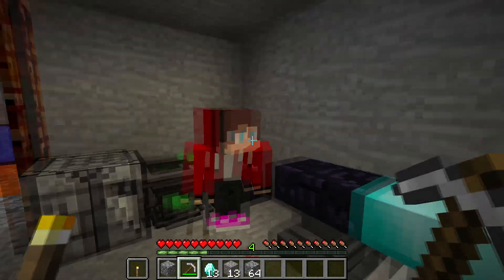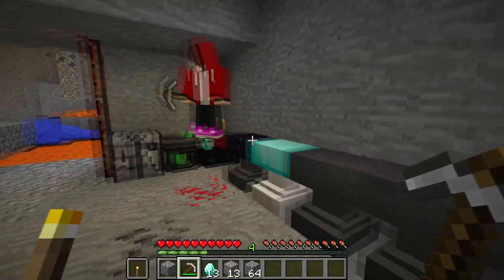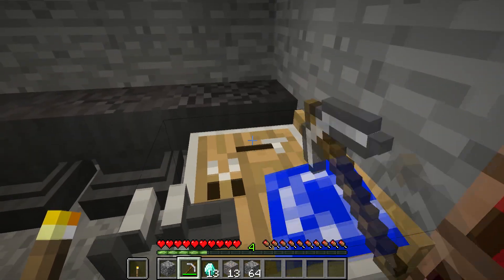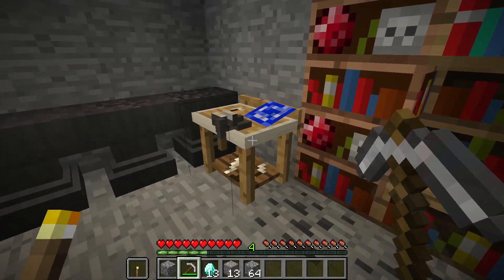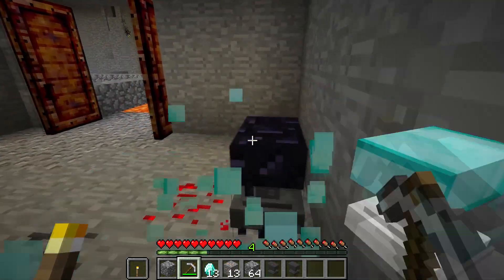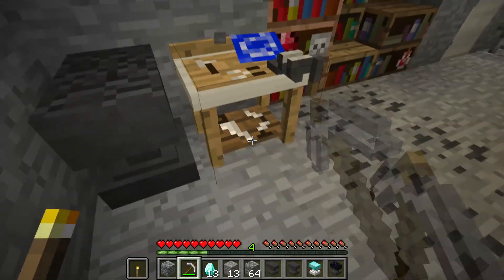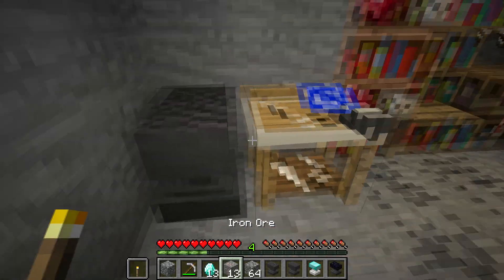As soon as we robbed the bank, we got locked up in prison, just like that. Now we need to escape from here. I'm opening the door to the next room. Go! We got this! So far, so good. I never knew about this tool. Hurry! We have to escape! I have to break all of these iron bars. I'll do it quick so we can get out of here.